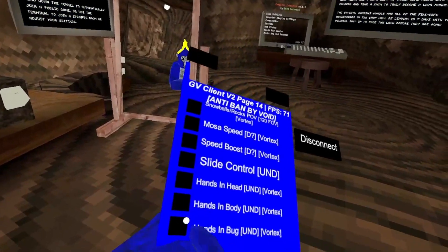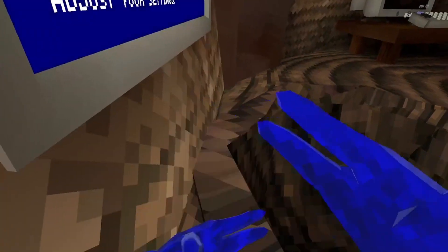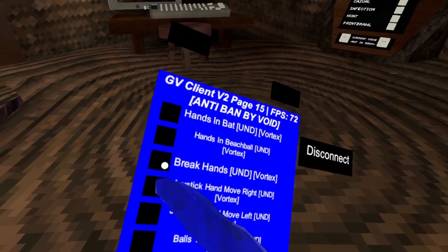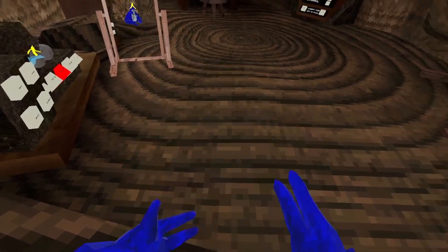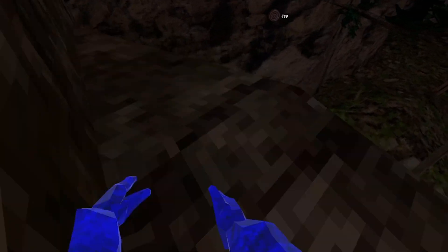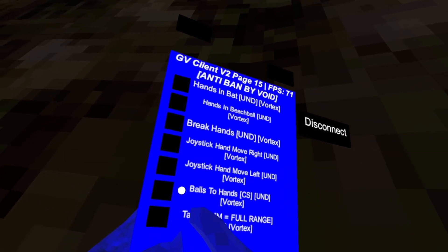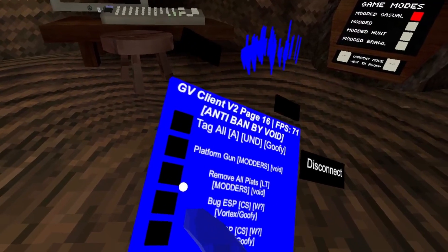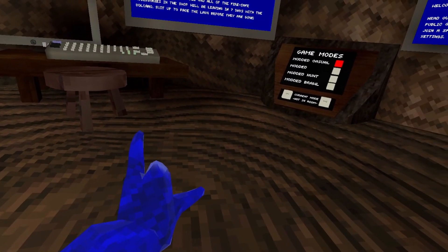Hands and body, hands and bug, hands and bat. Hand, break hand — and detected. Joystick hand movement for your left and right — so you use your joystick to move your hands. Balls and hands. Remove all parts — hold your left trigger down.